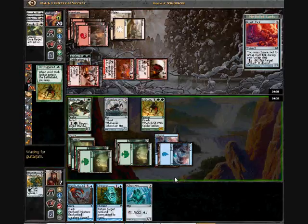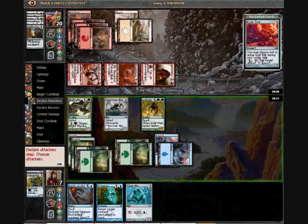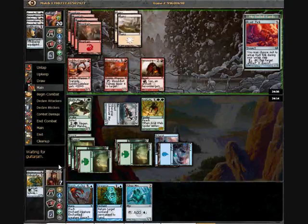Let's get to dinging him with Iker Klomar again. I could go in with Blight Mamba as well, but I don't want to lose to like a Panic Spellbomb or something like that. There's no point in taking needless amounts of damage at this point — 7 is a fine total to be on.